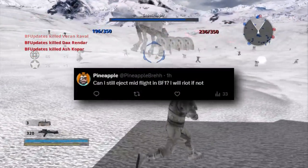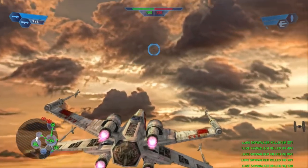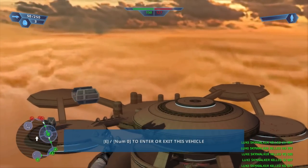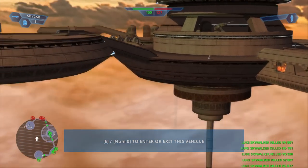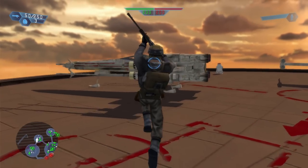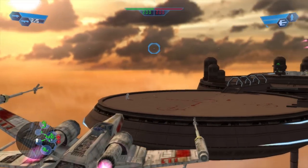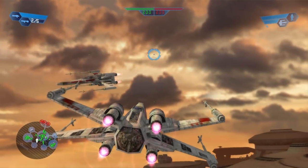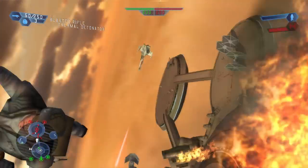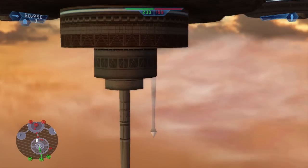Can you still eject mid-flight in Battlefront 1? I had to test this and it's not possible — which made me think, was this really possible in the classic game at all? I hopped on the classic version of Battlefront 1 and it wasn't available there either. In both the classic collection and the old version, if I spammed the eject button close to the ground, it kind of just blew up the ship and I died. So I'm not sure if that ever actually worked.